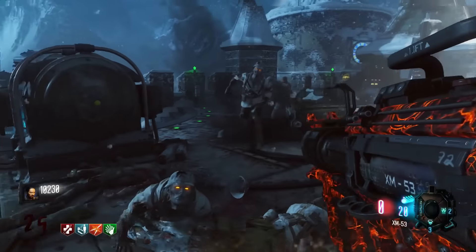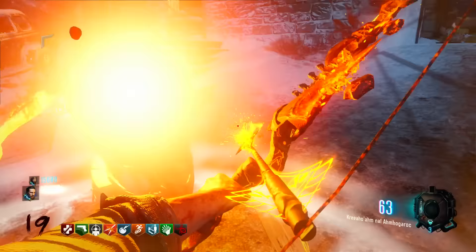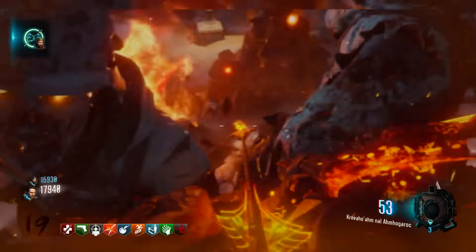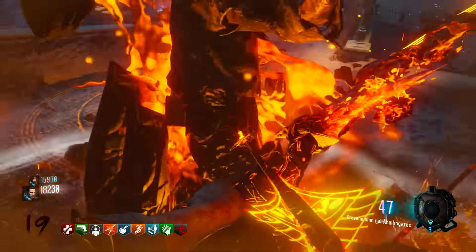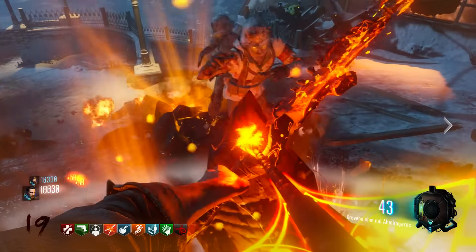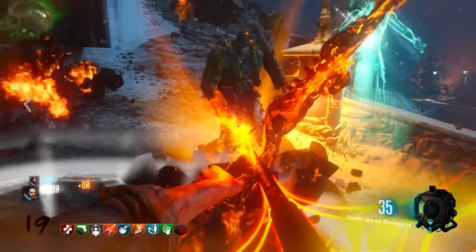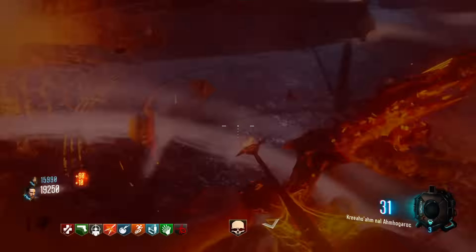So say they brought back this Wonder Weapon system in DLC 3 — what kind of weapons could we get? We've already had staffs on Origins, bows on Der Eisendrache, and swords on Shadows of Evil, though the swords weren't super elemental. I wouldn't mind seeing the staffs come back because they were so awesome — whether four brand new staffs or even just the four original staffs from Origins with different upgrade processes. But of course we all want new things.